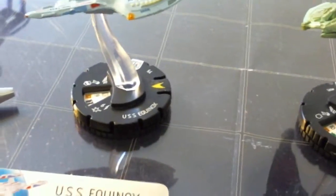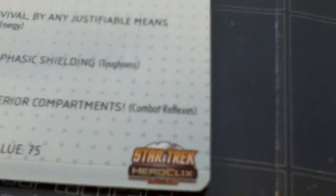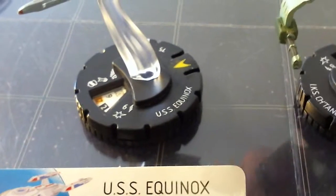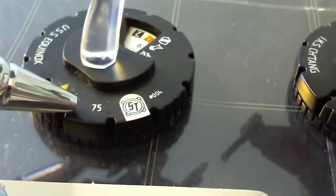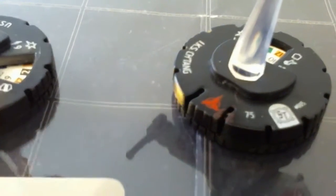This is another ship-on-ship duel using the Star Trek Heroclix Tactics game system. We're going to do a little bit of pre-game preparation. We have a Federation ship, the USS Equinox, against the IKS Chetan. We'll go through a side-by-side comparison. They're both 75-point ships, so they are rated to be roughly equal - this should be an equal fight.